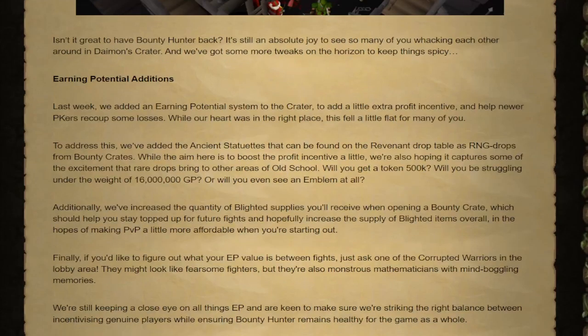A couple weeks later, Jagex realised these were trash rewards and buffed them. So if any of you opened your crates early, you will have been missing out on extra loot. I've saved quite a few of mine up and we're going to open them in a second. Basically, in these crates now you have a chance to get an extra loot reward - one of the statues from Rev Caves. These are 500k, 1 mil, 2 mil, 4 mil, 8 mil, and 16 mil statues. Depending on how common these are, these crates can now be worth a decent bit. I'm going to open mine to see how much they're worth - we won't have any idea how rare they are as there's no data on that yet. But hopefully opening 53 of these we can see.